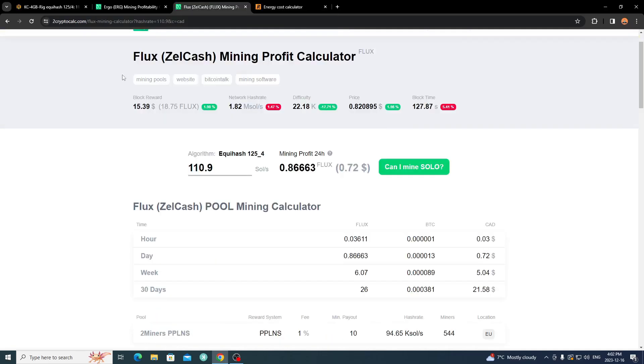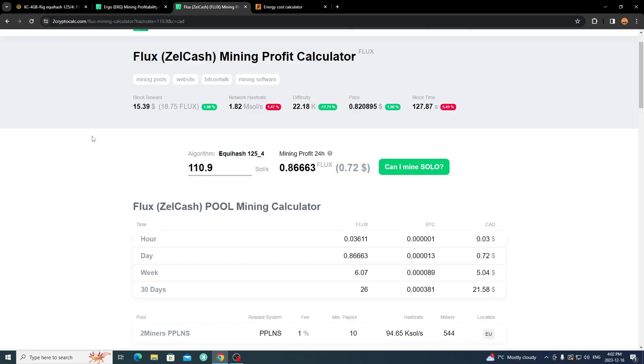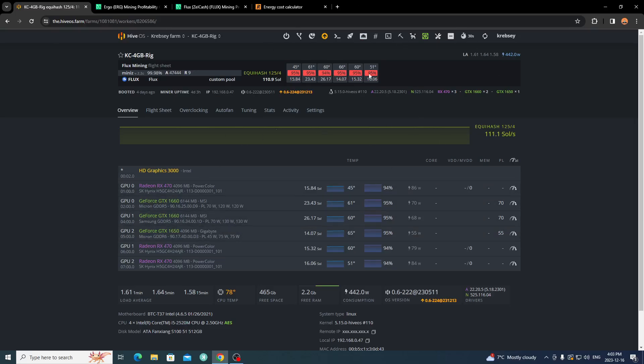I'm mining Flux at a slim profit margin because I support the network and the Flux ecosystem. It never hurts to mine something you believe in. This energy calculator is handy - it does the math for you without needing a separate calculator. The profitability calculator is from 2Miners, so you can use their pool as well. It gives a rough estimate of what you'll make depending on how the pool processes payments and what percentage the pool takes.